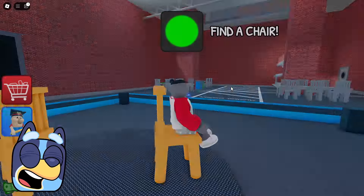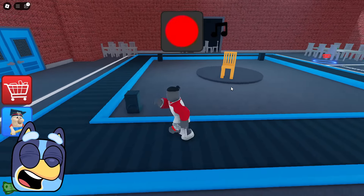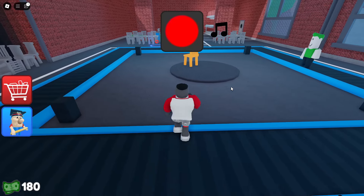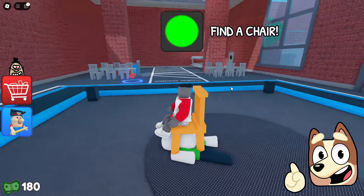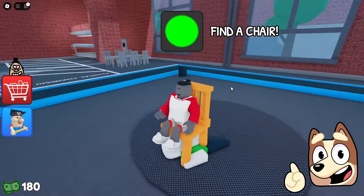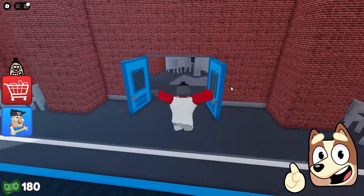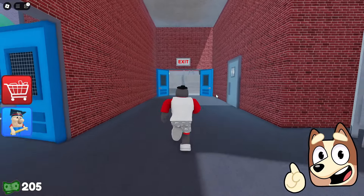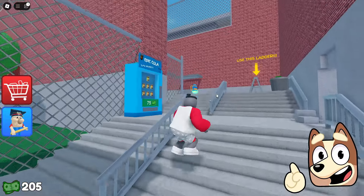Now we are left in the final against this green guy, and I don't think that he has any chance to beat us, because it seems to me that we are already playing this game perfectly. You really managed to overtake this guy, and right now we have defeated all three of these robots. Finally we can move on to the next location, and it looks like we have finally reached the exit of this school.